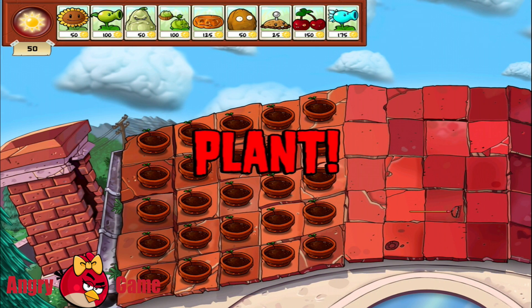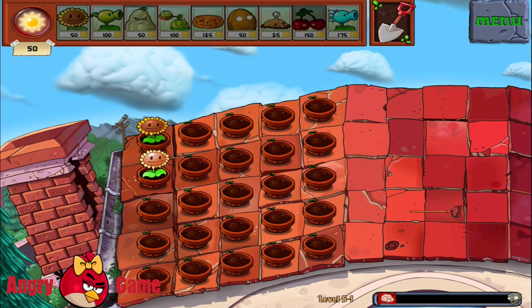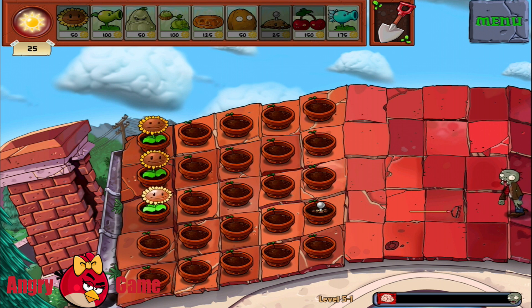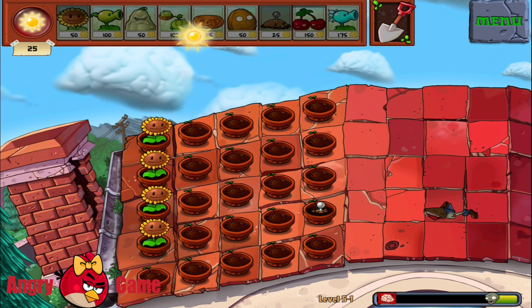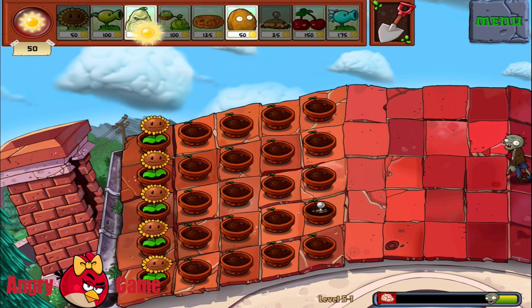This level is a little bit unusual — this is the last chapter five and we're playing level number one, five-one. All right guys, let's start planting our sunflowers. We have to put them in the pots as you can see on the screen, and as I usually do, I put them in the first line because the first line would be the most protected one from the zombies, and that would give us a lot of suns in the future and give us a chance to purchase a lot of new plants from our garden.